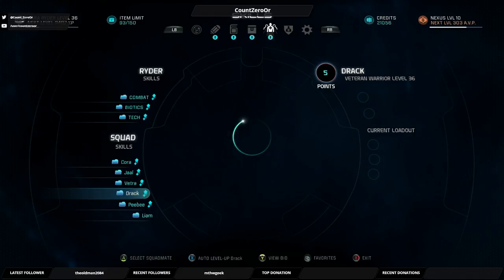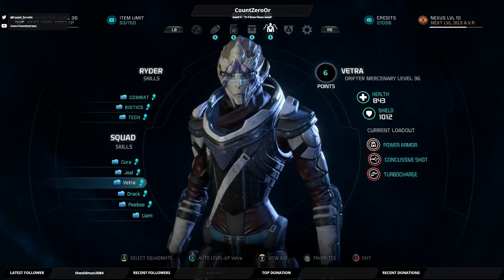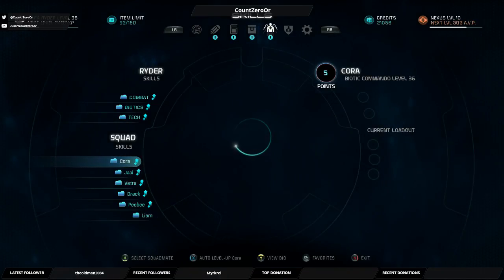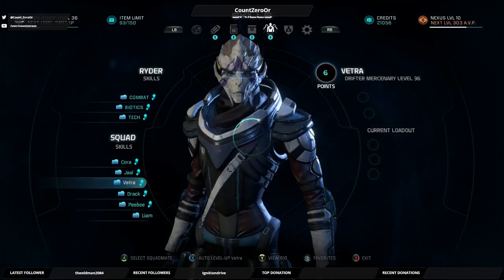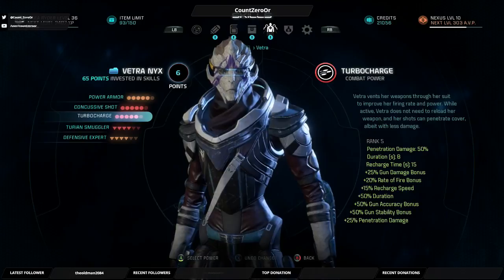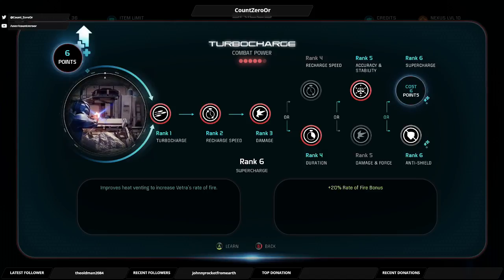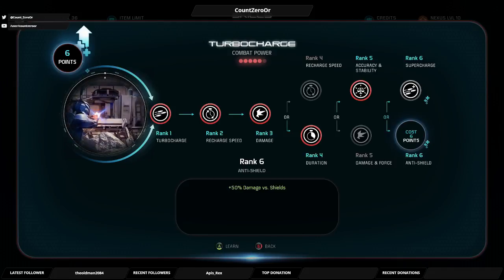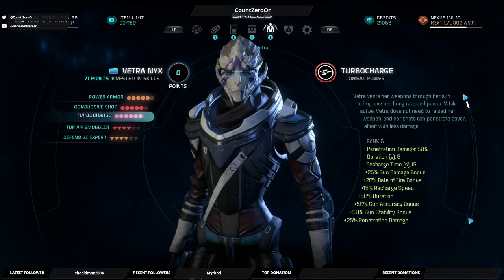Or you get five points. Tracks got six. Vetra six. All his five. And Cora has six, so I can level up one of your skills to level six now. Go through the fire bonus, but I think I want to go with damage versus shields because that makes you more useful versus the numerous remnant with shields.